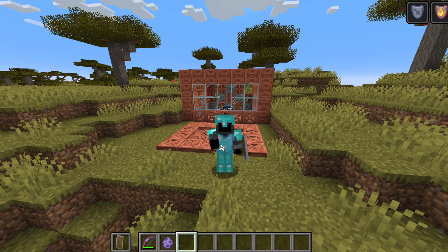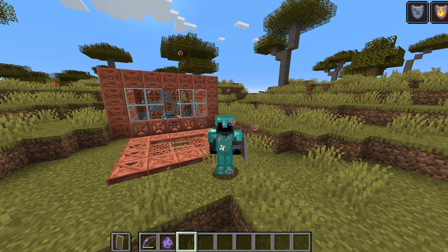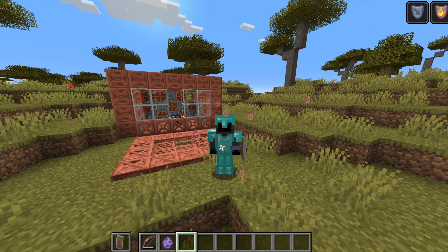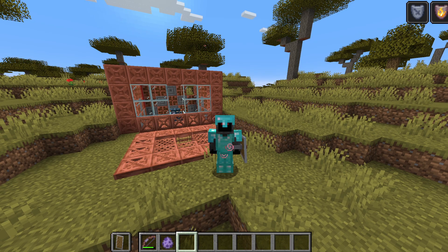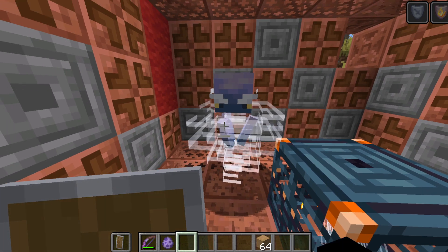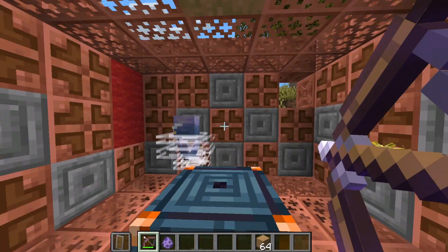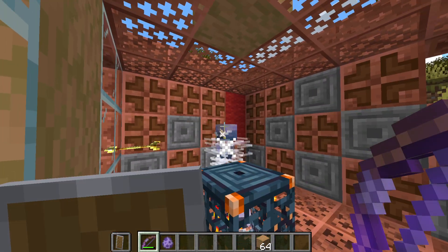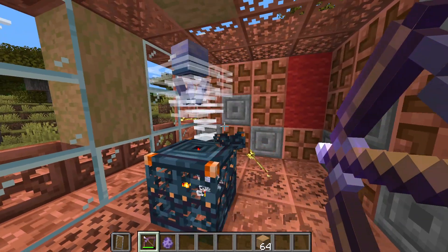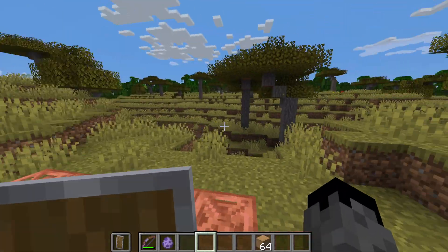I went into spectator mode and saw that I completely finished that trial chamber, so that's how long they're going to be. Now I want to check one more thing — I want to see if arrows can hit the Breeze at all, since they weren't registering earlier. Testing in creative: as you can see, the arrow just went straight through him. It's hitting him but just bouncing off. So you cannot hit a Breeze with arrows — they will just fly or bounce away.